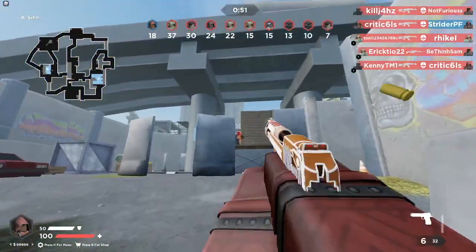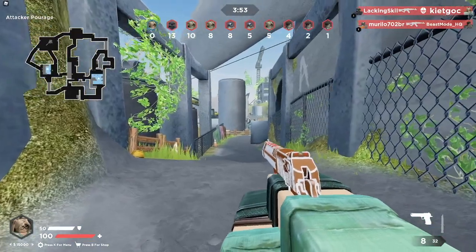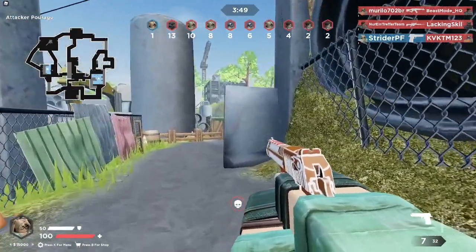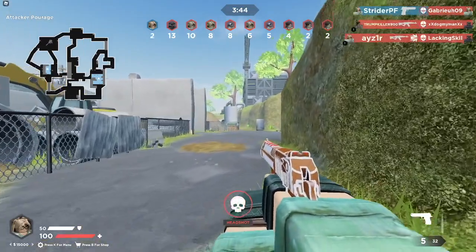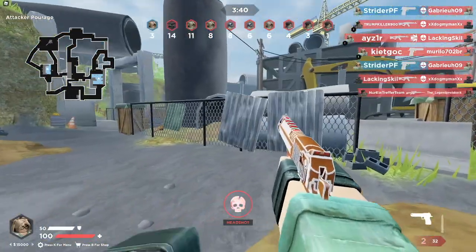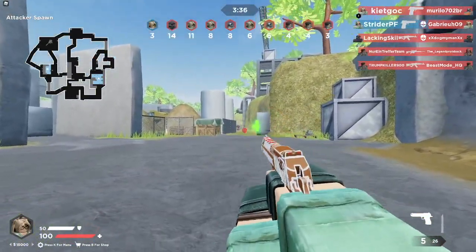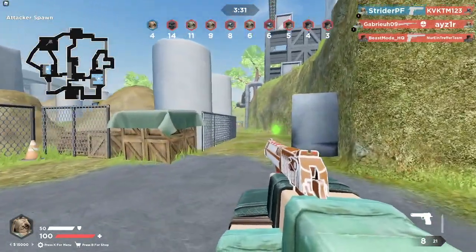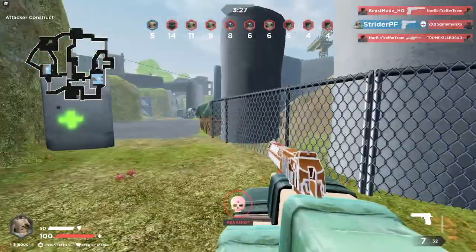The last pistol is the deagle, aka the Chancellor. It does 50 to 120 studs, meaning it's going to three-shot torso, but to the head it one-shots up to 120 studs. Past that range I've hit markers — it may be hit reg but I don't think it headshot kills past that range. It also has 150 RPM and reloads pretty slow. It has more spread than the others but it's not a big deal — it's RNG if you spam or walk with it.